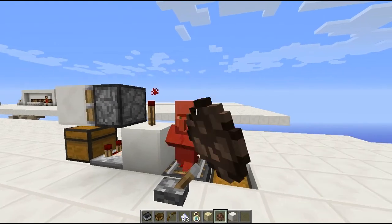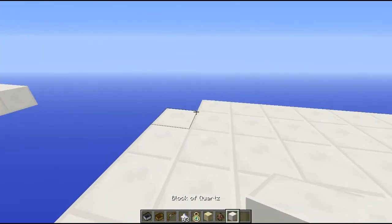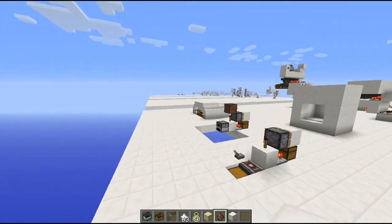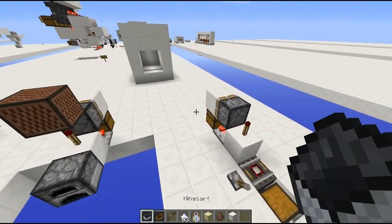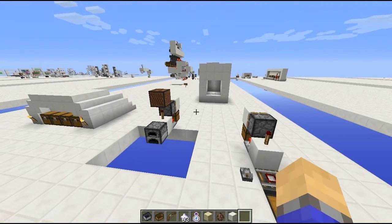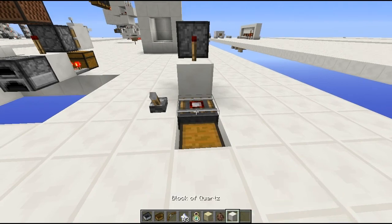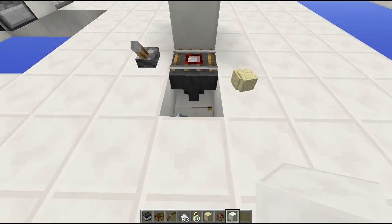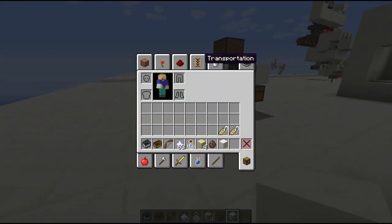All mobs do, as the pig did earlier and the villager did now. The player does. All the items in my hopper do — XP, an item, an arrow, a boat, and a minecart. So all those entities get detected by this little setup right here. It's basically a multi-pressure plate, so you can have lots of different things being detected. It only works with the detector rail.